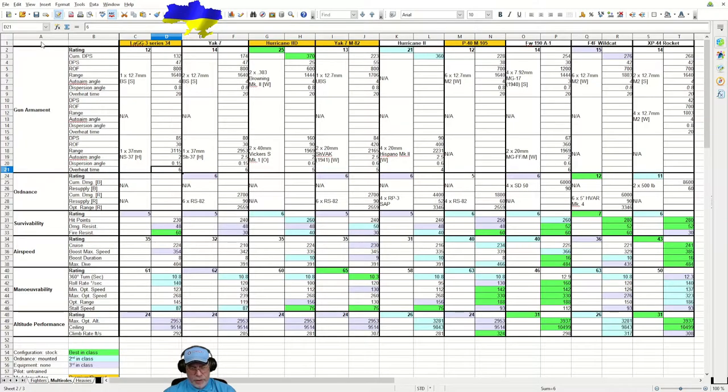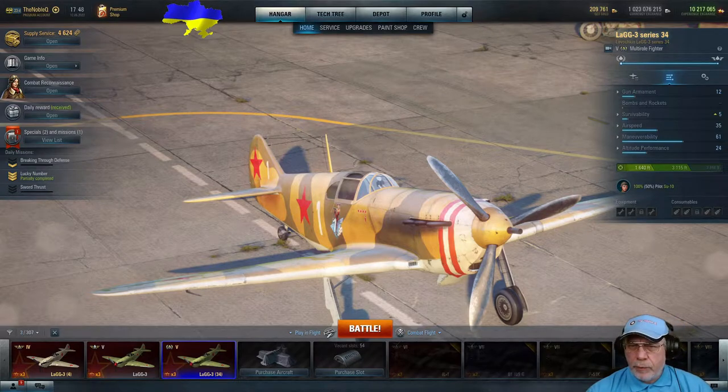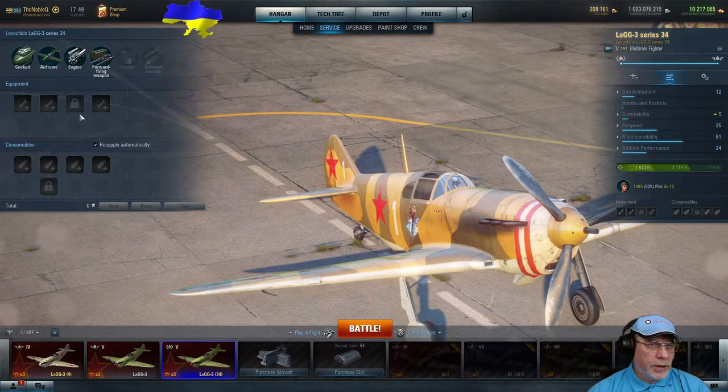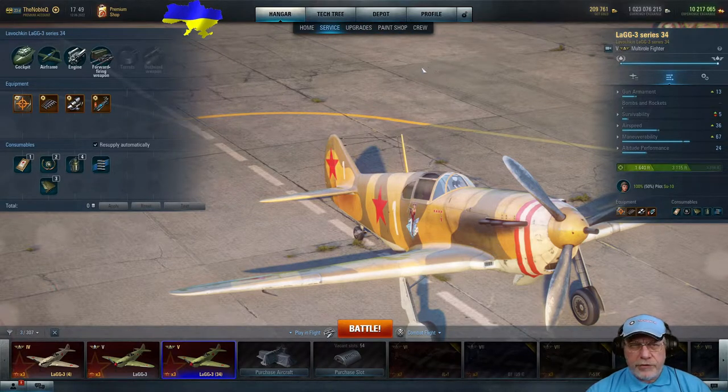Let's go and see how I've set the aircraft up. My aircraft is fully specialized, which means I have all equipment and consumable slots available. When you first acquire the aircraft, you'd be missing the engine slot and one of the two consumable slots on the airframe. We want the 37mm cannon to be as accurate as possible because we're trying to hit at very long range, so it's no surprise we have a gun sight fitted here.